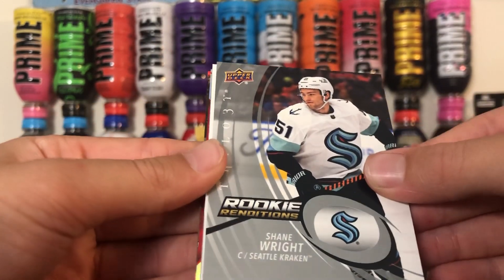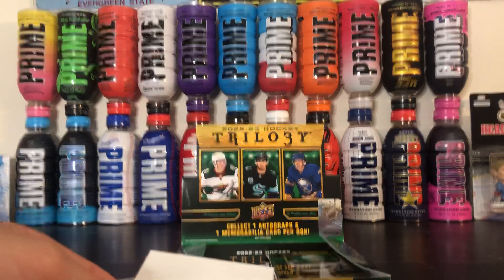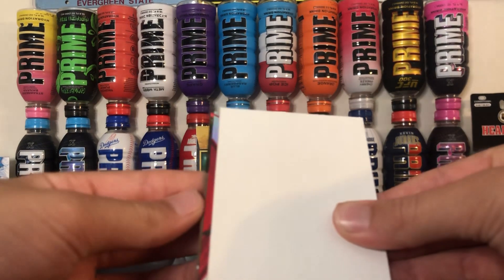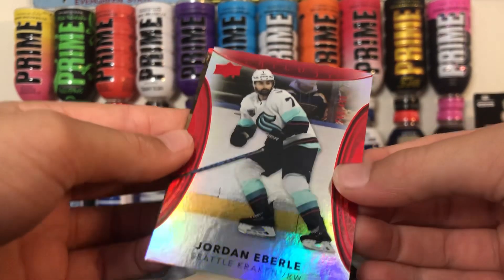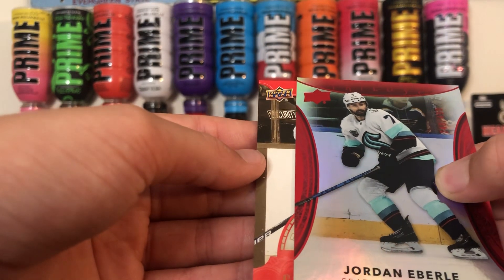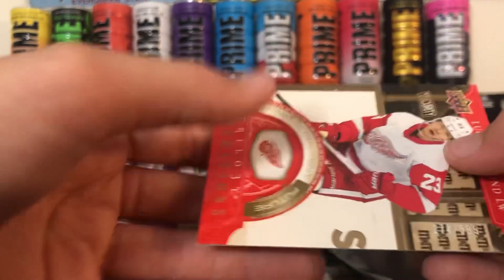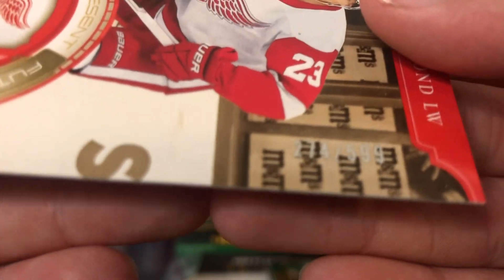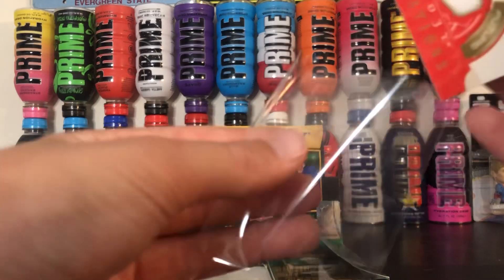Shane Wright, Rookie Renditions, Decoy. We got a red Jordan Eberle, numbered 248 out of 499. And we got Lucas Raymond, Generations, 274 out of 599. There you go, two numbered cards in that pack.